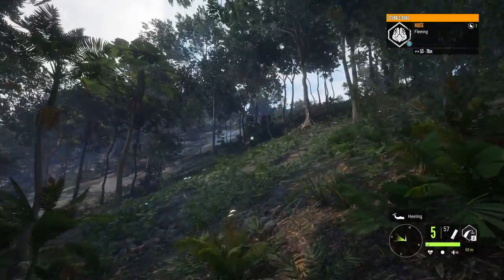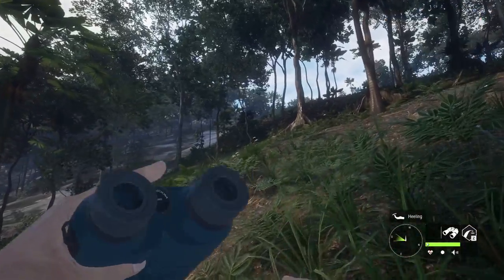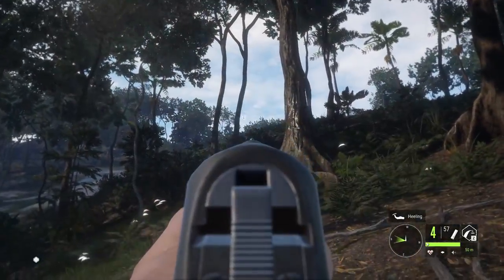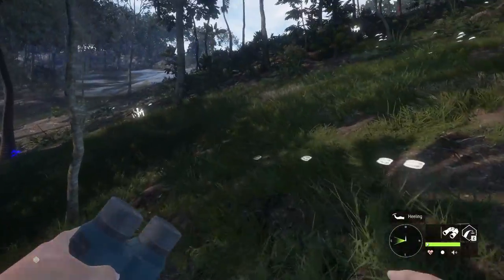We've got a stubble quail down here. Hopefully it'll actually flush and give us a decent shot. The best thing I find is to try to just spot them and then get a shot before the spotting outline goes away. That got it. And you've seen the thumbnail — you already know where this is going. Let's go and claim that.